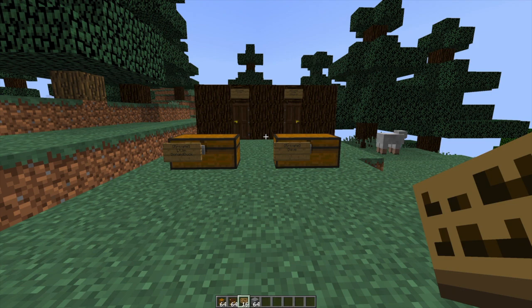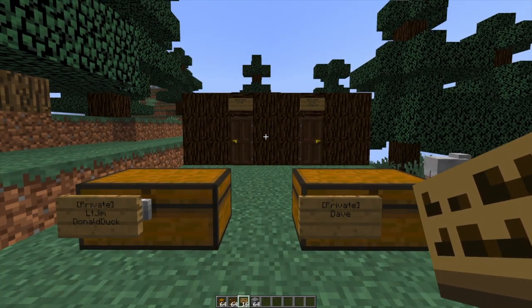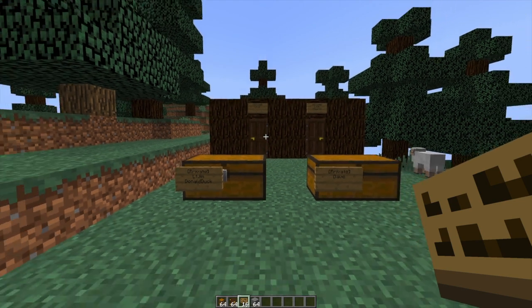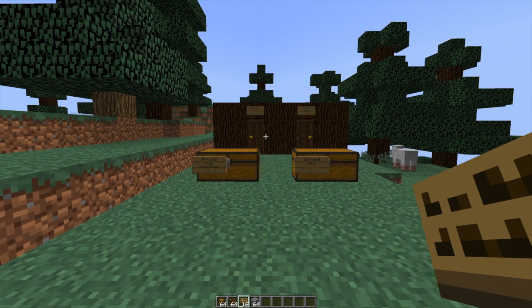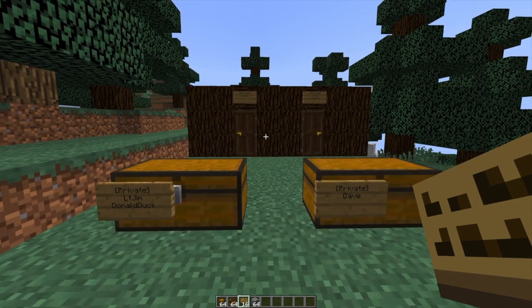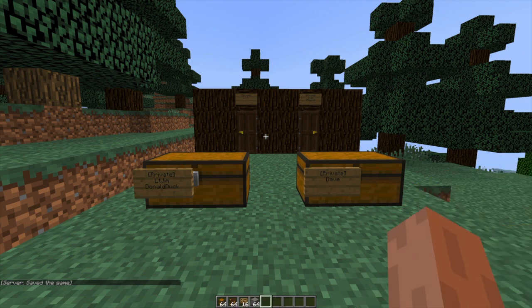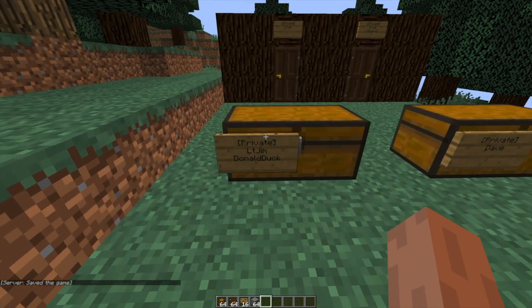Hey guys, welcome to another Server Miner plugin tutorial. I'm your host LTGym007 and today it's on BlockLocker. This is a really awesome plugin, very similar to LockIt, and it allows you to lock doors, chests, and pretty much any other block you want. There are lots of different things you can do — you can add people to your lock so they can get inside, and you can add timers to doors as well.